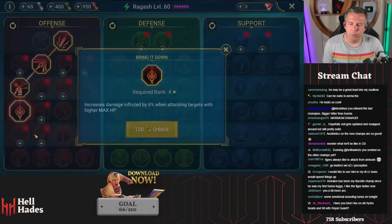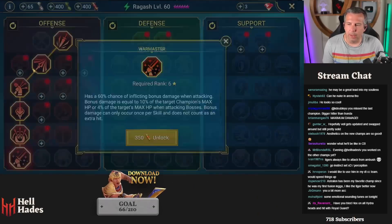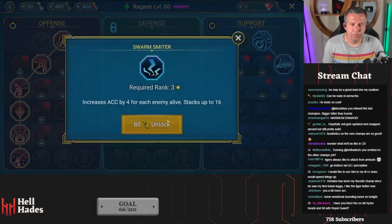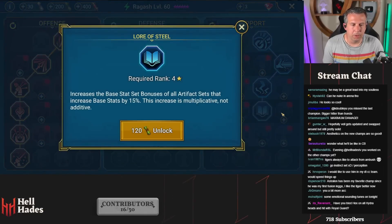You might decide to go for a more universal build - Doom Tower, Hydra type build - not just straight damage. So you might run him a bit more like this.